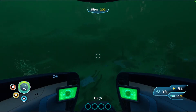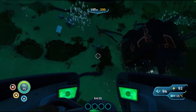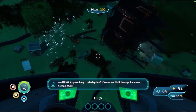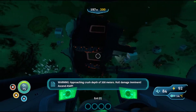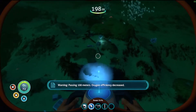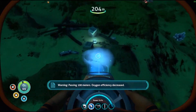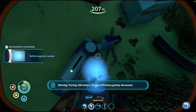Oh yes, this wreck! Alright, this is the wreck where you can get a lot of stuff. This is a good wreck, so we can just stay here. We can scan and stuff. There's a data box here - I forget what this is. The vehicle upgrade console? That's gonna be useful.